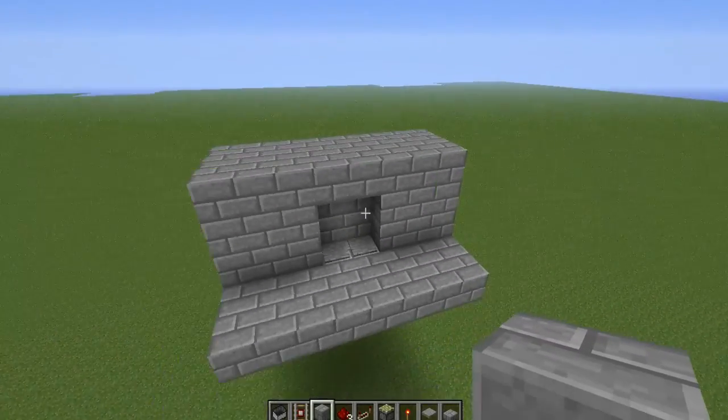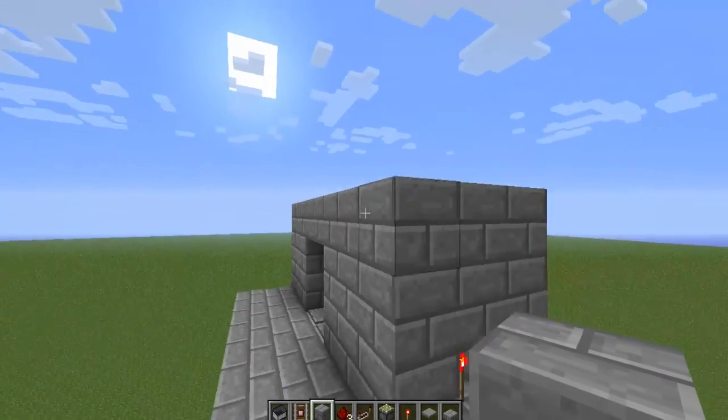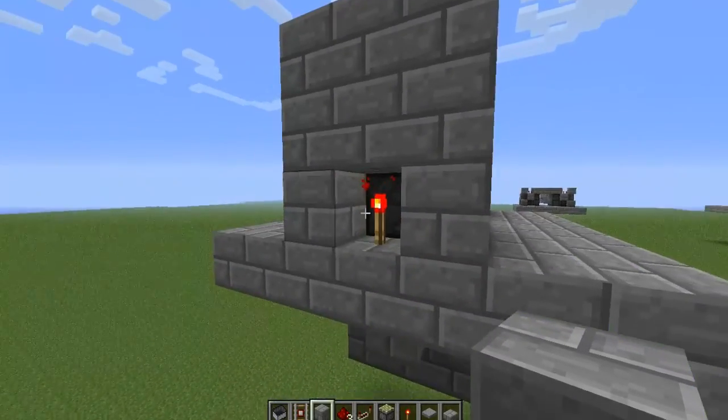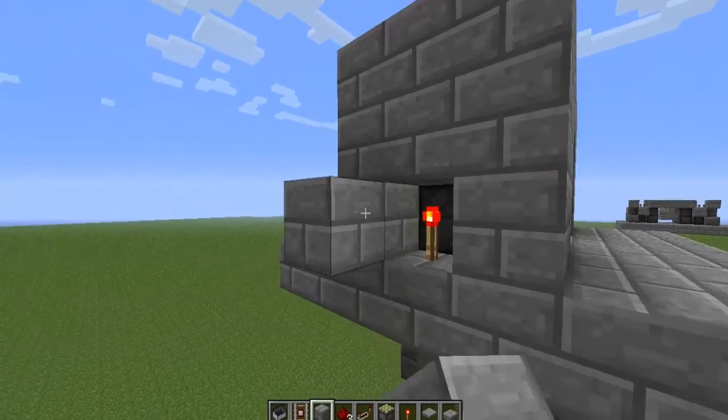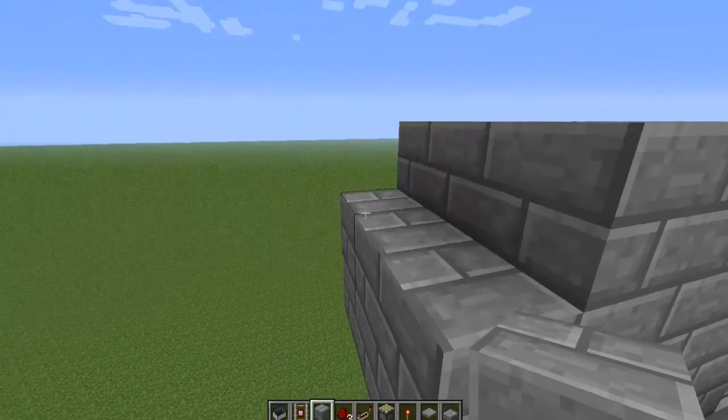This design is 8 blocks by 3 blocks by 3 blocks, with the exception of these redstone torches which will be poking out. So if you want to hide it completely, it ends up being 10 blocks wide.